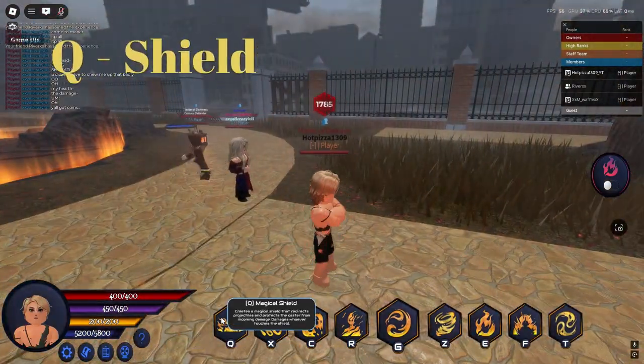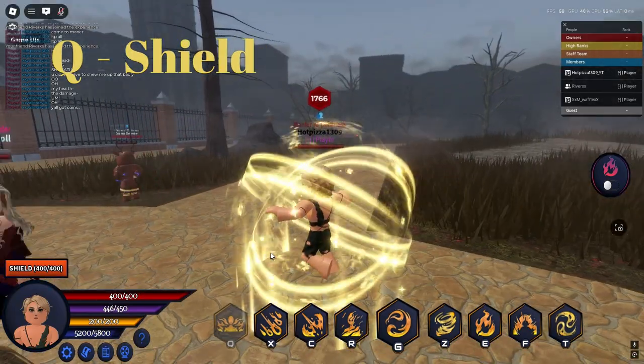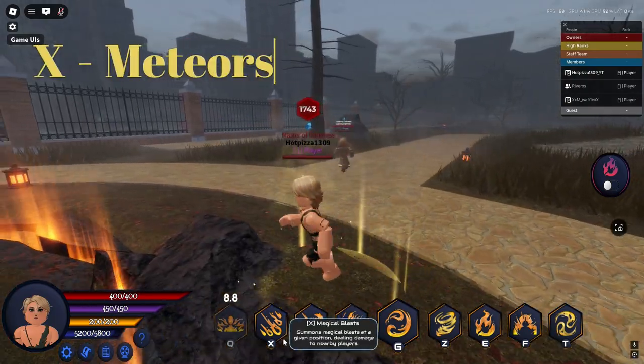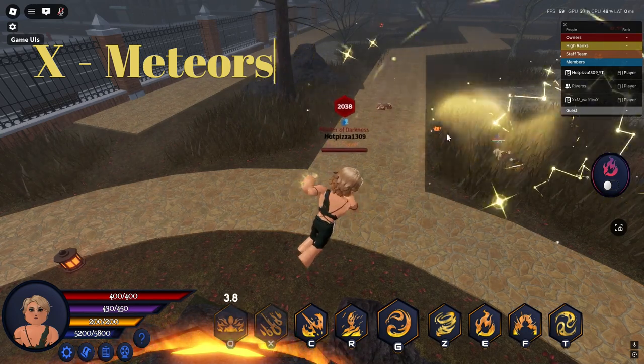His first move is his Shield. It has a total health of 400 and he can slowly walk while using it. Next we have his DP Copy Meteors — he sends out multiple firing bolts that affect people near them when they land.